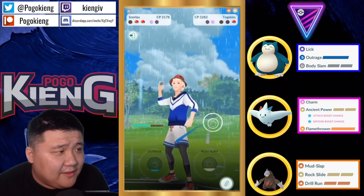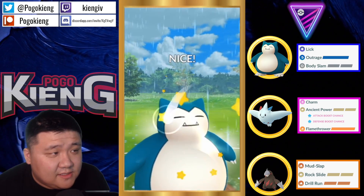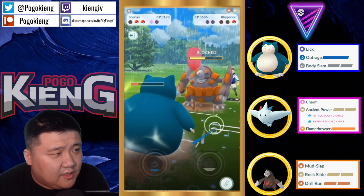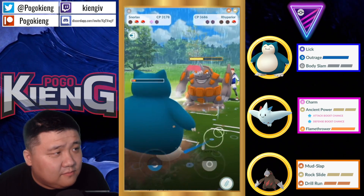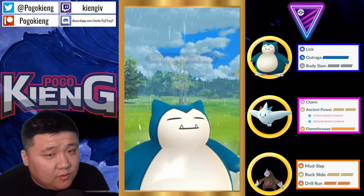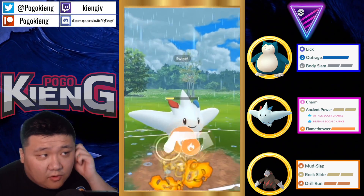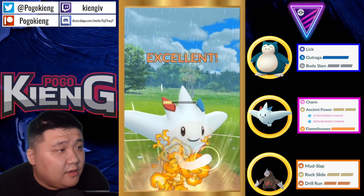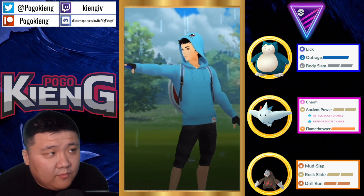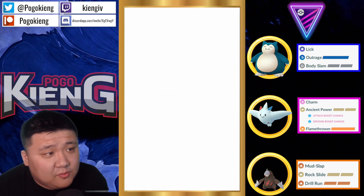That actually works out a little bit better. All it needs is the chip, because it's not going to be able to get to multiple moves. Maybe it can now — it's farming pretty aggressively. Here comes another Body Slam, it's not going to do very much. Ryperior is quite tanky. Going to switch. And this Togekiss has a charge move already — this is going to be a resisted Flamethrower, but should be enough to take out the Ryperior.